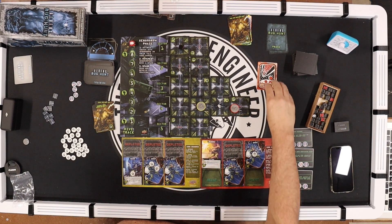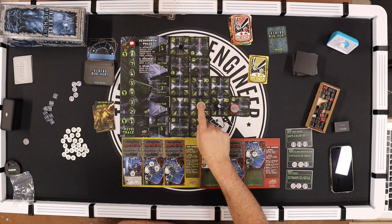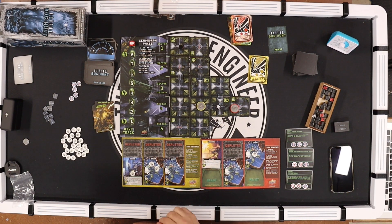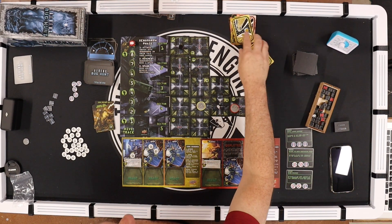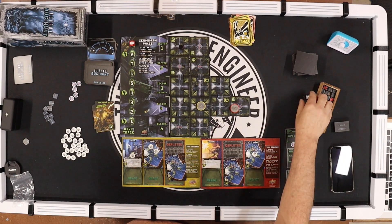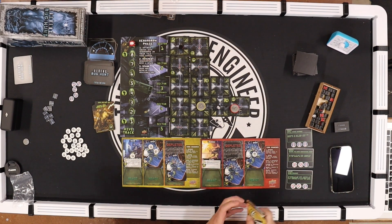Red — this grunt fires at this one and kills it. Yellow — Drake reloads. Next card yellow — Drake fires at this one but nothing happens. Shuffle and keep going.